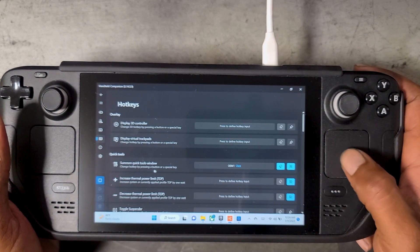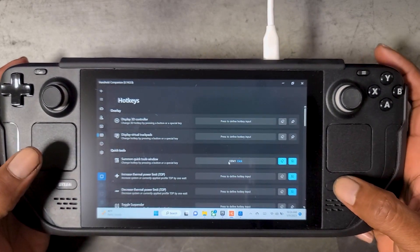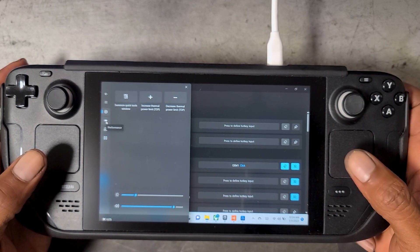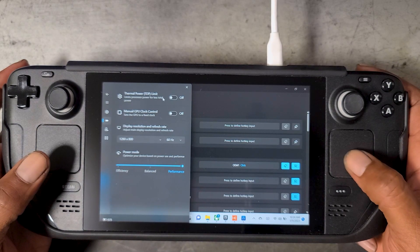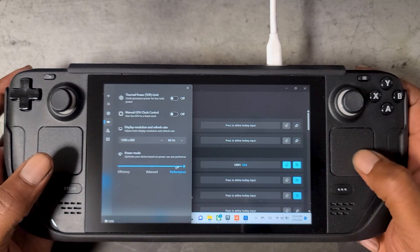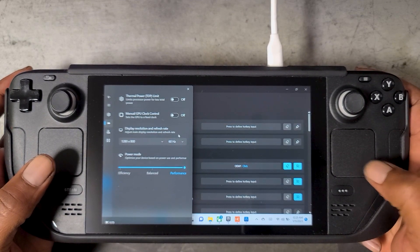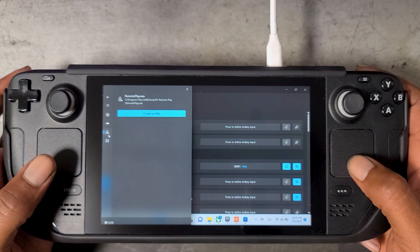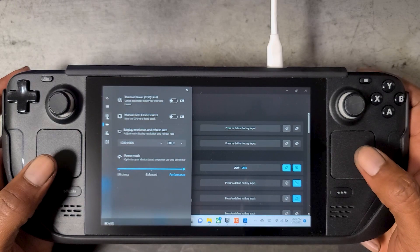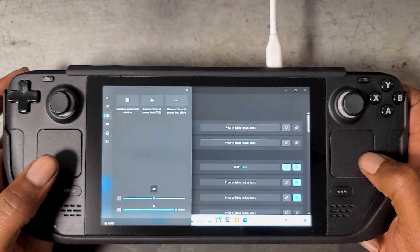Handheld Companion also features something called a Quick Tools Window. What this does is allow you to easily access settings and functions from a side panel, very similar to how it's done in SteamOS. I just press the three-dot button — the button I have it mapped to — and it brings up this side window. Right here we have our TDP controls, and we can also change our resolution and power mode from this panel. I have it set to Performance right now, but I could bump it down to Balanced or Efficiency to save battery. We can even adjust brightness and volume from the side panel.